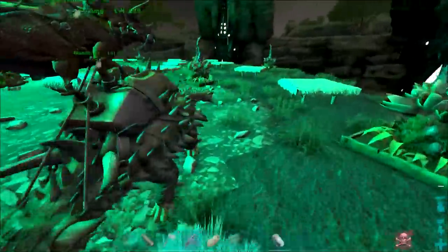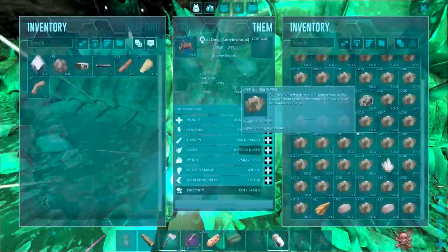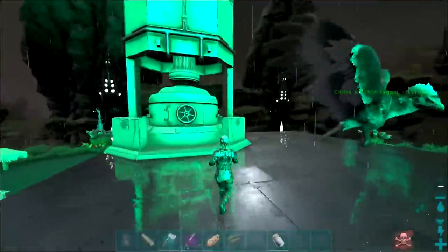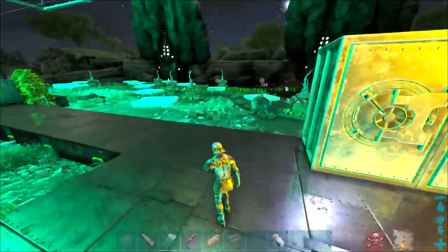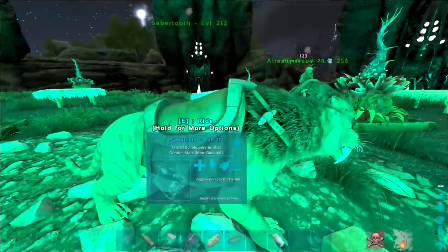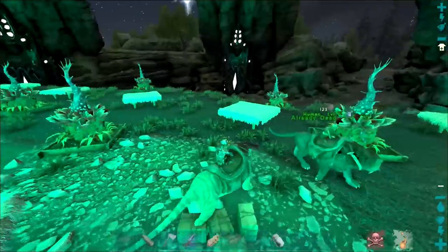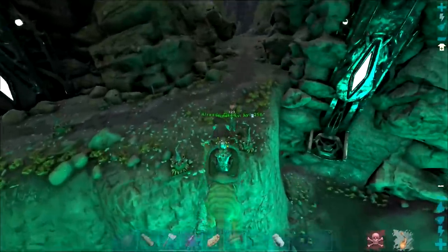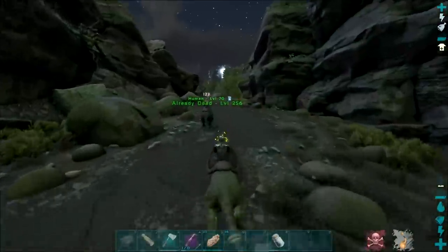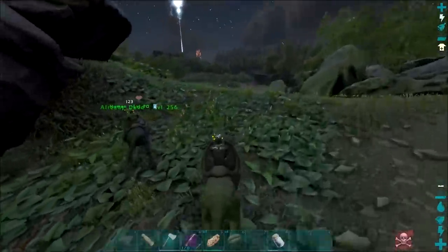Alright, now that that's placed down, let's load it up with metal because we have a ton of metal in here. So I'm going to load it up and get this metal smelting going. Next up, now that the metal's smelting nicely in the forge, we've got two vaults down. We're going to head over to Central Cave and place down a bed and box for artifacts, and also just farm it for some chitin and XP as well. I'll cut back once we're over there.